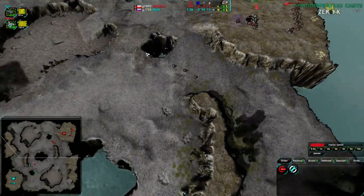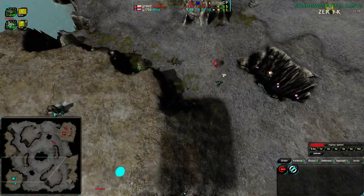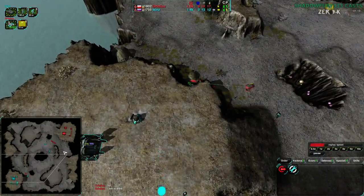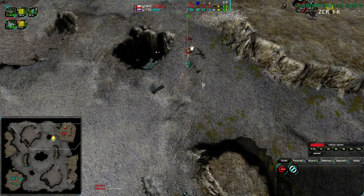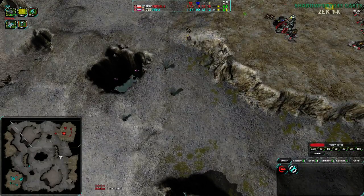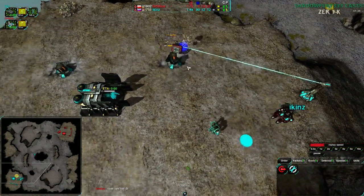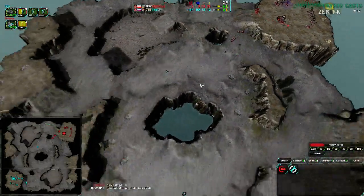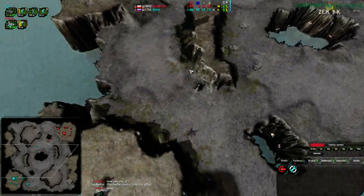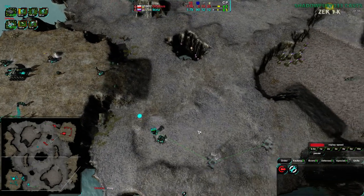Orphelius is going for a few bandits up front primarily for defense — they are not raiding with the early bandits, which is a little surprising. Normally when you have three bandits it's because you want to raid, but not in this case. Ikins on the other hand has a glaive and a dirtbag for scouting. Orphelius is apparently scared because they are not moving forward with the bandits while glaives are coming up as well — but glaives do lose to bandits one-on-one.